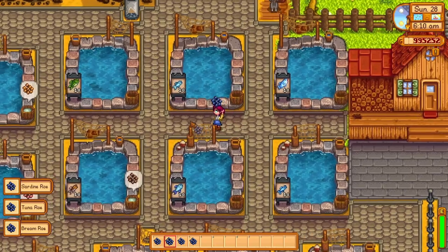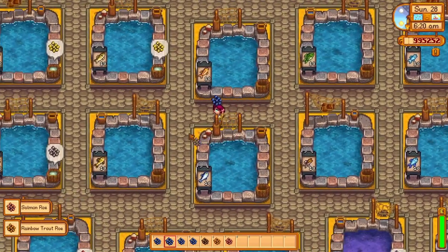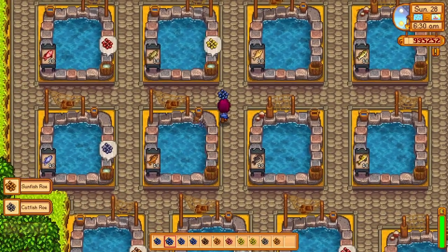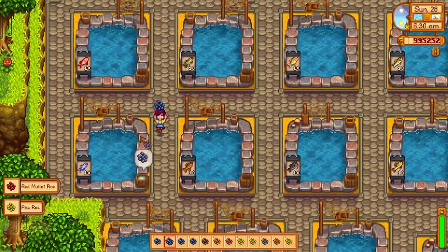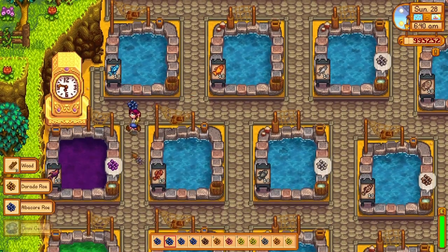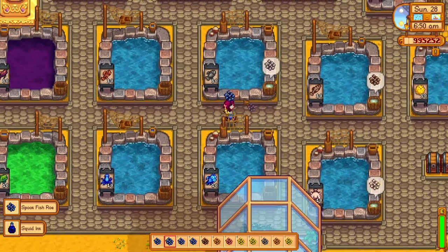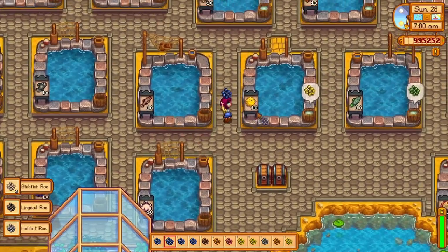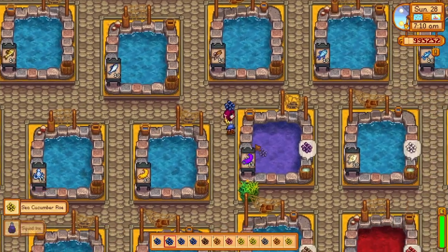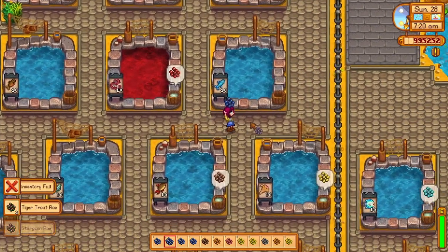Almost all of the fish produce fish roe — English is not actually my first language and I feel like I'm saying that wrong, so this is probably the last time I'll say it. From now on, I'll be calling it fish eggs. Almost all of the fish produce fish eggs, and most of the fish also produce some other item at a small drop chance. To determine which fish is best for the fish pond, I'll be ranking the fish in two categories: how much fish eggs the fish produces on average and how much they sell for, and the rarity and usefulness of the items they can produce when they don't produce eggs.